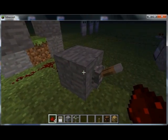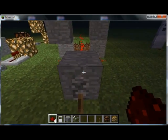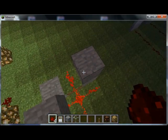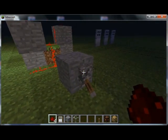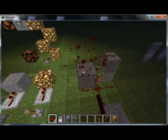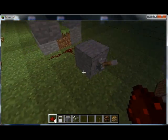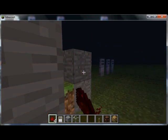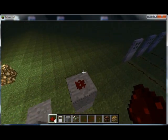A redstone signal can be carried up a block like that, so it can come all the way here and up here just fine. But it can only go up one block. If I leave that there, I can't place it on a wall or anything — this one's just not going to get powered.